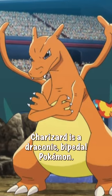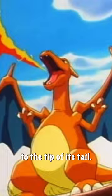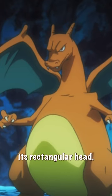Charizard is a draconic, bipedal Pokémon. It's primarily orange with a cream underside from its chest to the tip of its tail. It has a long neck, small blue eyes, slightly raised nostrils, and two horn-like structures protruding from the back of its rectangular head.